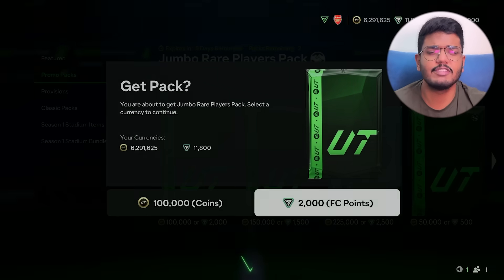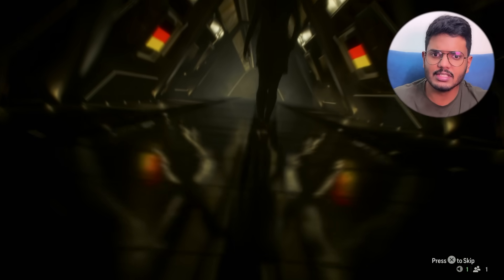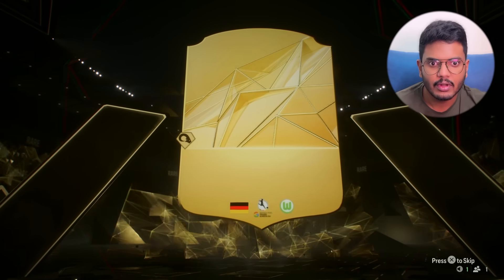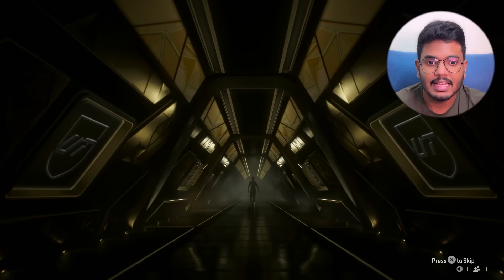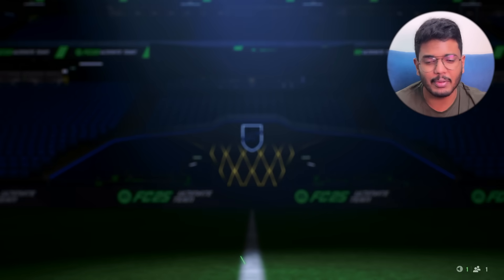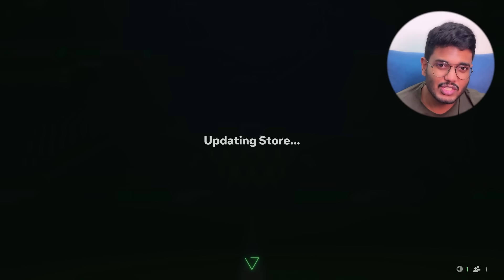Another 2,000 FC points — this is going to be a walkout, a striker from Germany. Who is this? It's Pop. That's not bad for fodder. The next 2,000 FC point pack — not a walkout. Brazilian CDM, Casemiro or Bruno Guimaraes, whoever it might be — horrible. That's 6,000 FC points wasted on this trash pack for just one walkout at 87 rating. We are still looking for 90-plus players and Total Rush players.